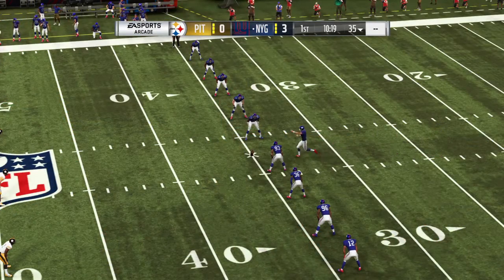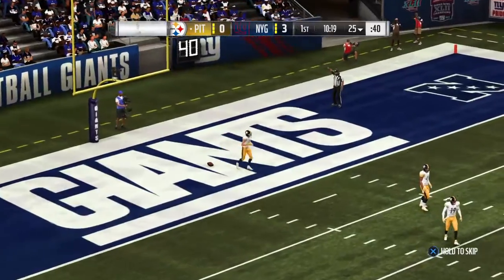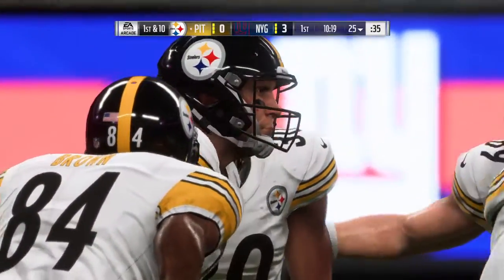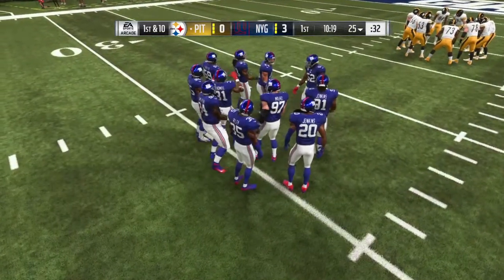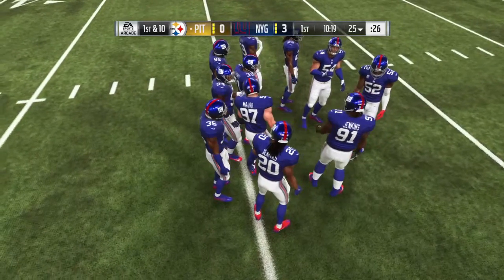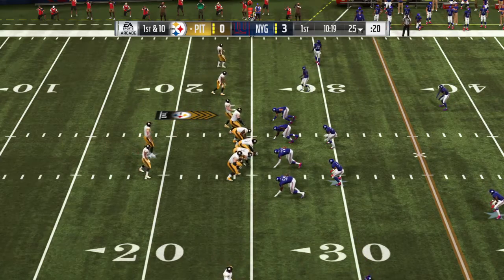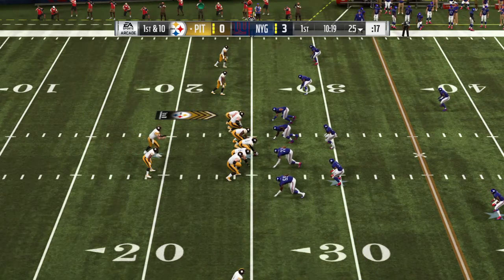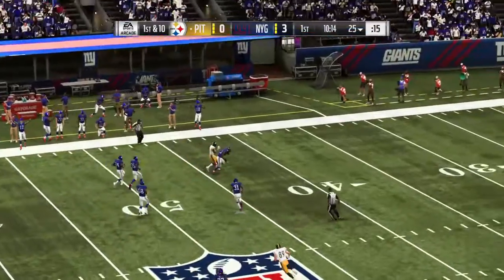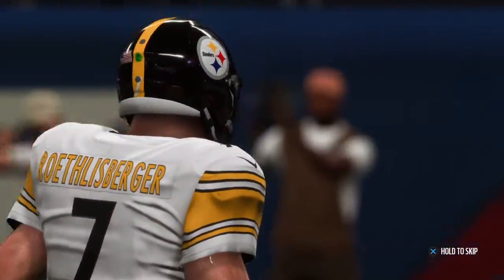After the field goal, Rosas kicks it about seven yards deep — no run back, a touchback, coming out to the 25 yard line. Big Ben and the Steelers with a first and 10 at their own 25. From the shotgun, Roethlisberger throws it into coverage — oh, that was dangerous, almost picked off. They'll keep possession on second down.